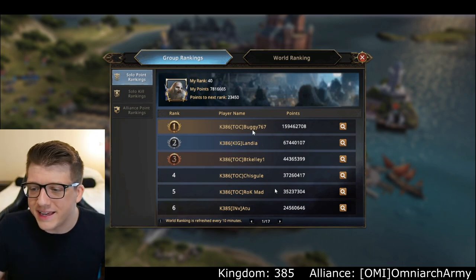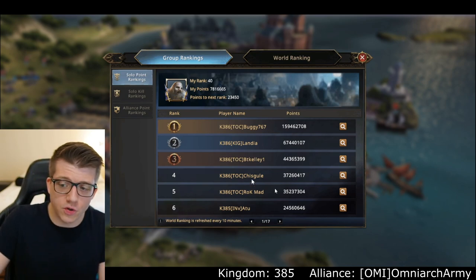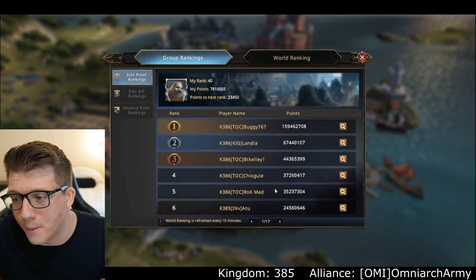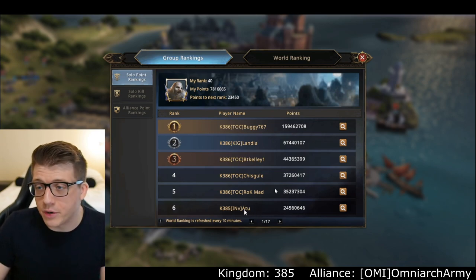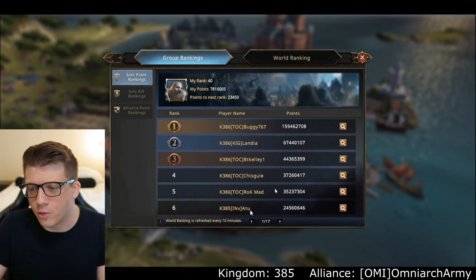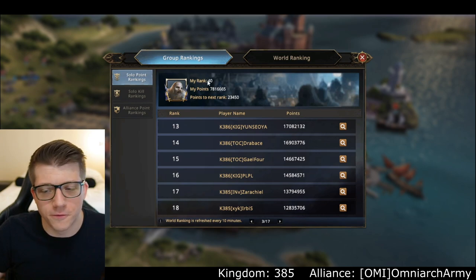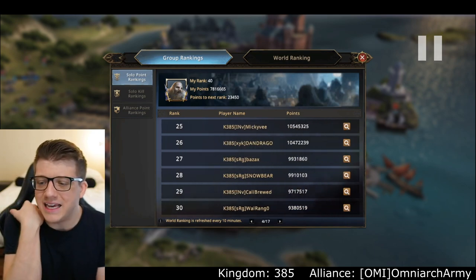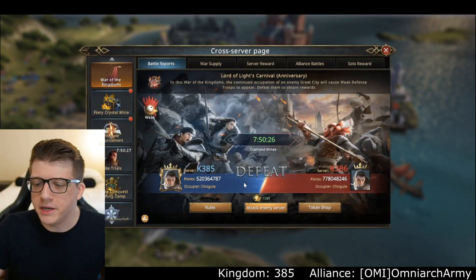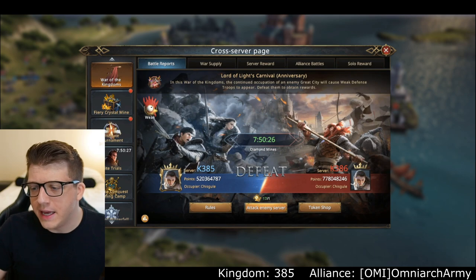Looking at the rankings, obviously Buggy came in at number one — he took 30 million of my power right off the rip. BT Kelly was also one of the players I did not realize I had to pay attention to. I was so focused on Chisco that I got clapped by some of their even more powerful players. Scrolling through the leaderboards we see a lot of 386. I'm rank 40. The final score ended at 520 to 778 — definitely closer than I thought it would be at the start of KvK.